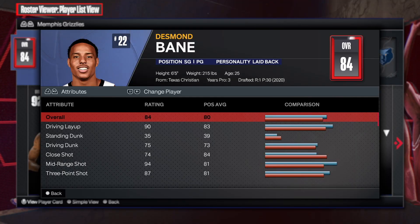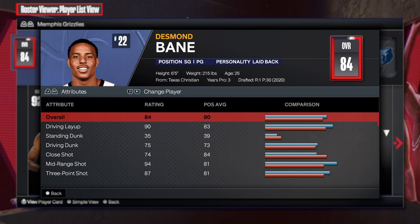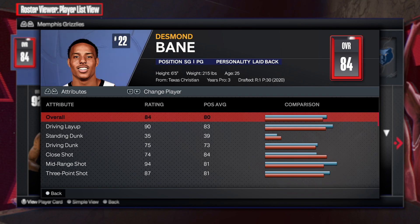What is going on my people, welcome back to another video. Today I'm gonna be showing you all how to make the one and only Desmond Bain. Desmond Bain has been holding it down for the Grizzlies — he just had a career high, like 45 or 50 points, he was going crazy. I can't wait for Ja Morant to come back, but right now we're talking about Desmond Bain.